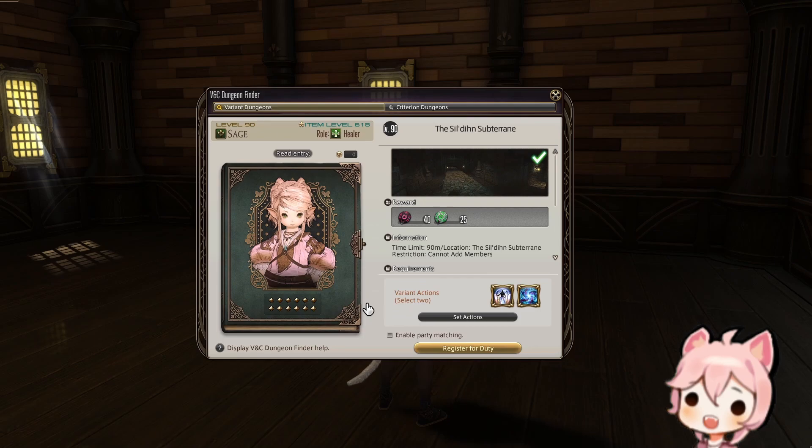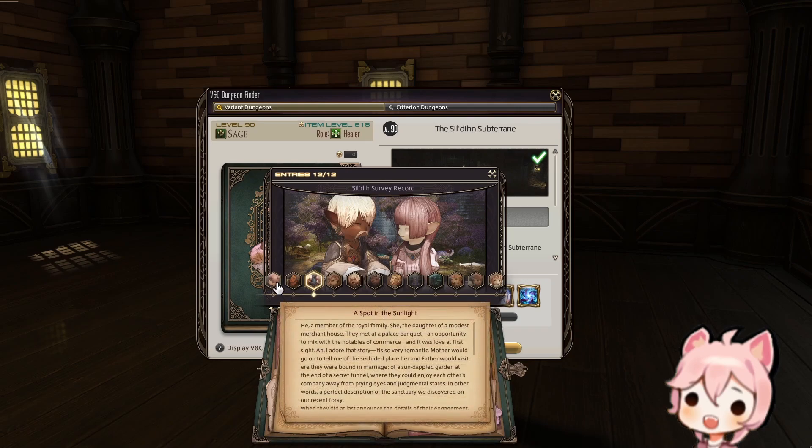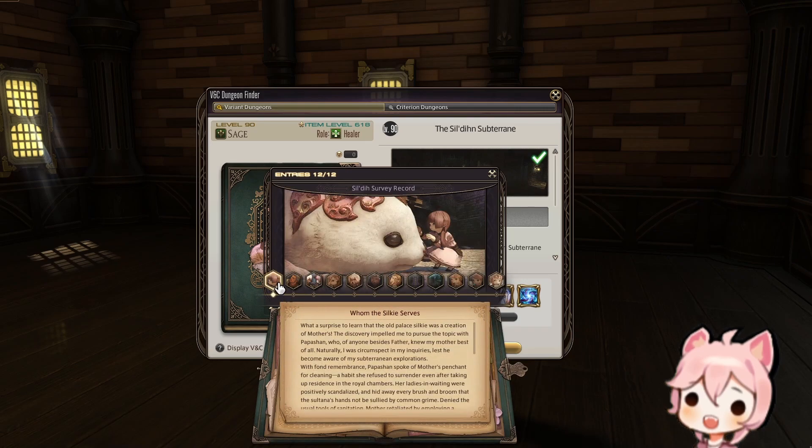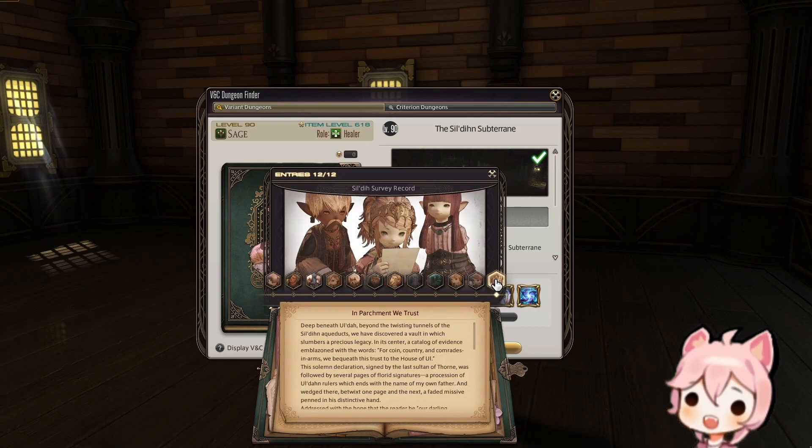As you explore the variant dungeon and make different choices, you'll experience new bits of dialogue, unlock new lore chapters in the survey record, and even change the mechanics of the various bosses within the dungeon. Successfully unlocking every chapter within this survey record gets you the Silky mount. Without further ado, here's the walkthrough.